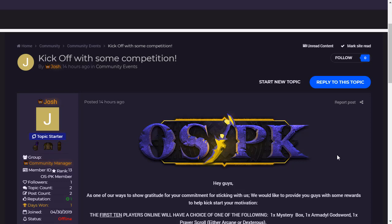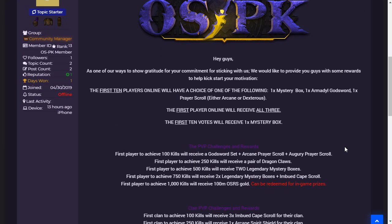The forum thread basically says that the first 10 players that come online have a choice of getting one mystery box, one Army of God sword, or one prayer scroll — either Arcane or Dextrous — to unlock the Augury or Rigour prayer in your prayer tab. But the first actual player that comes online will receive all three of these rewards.